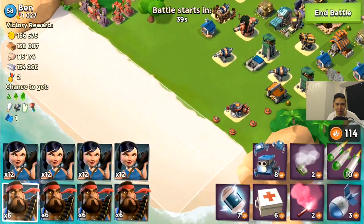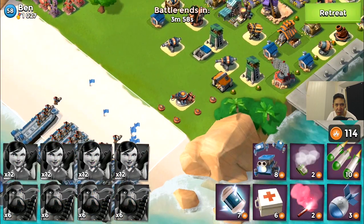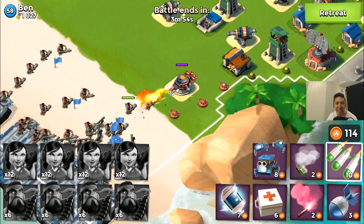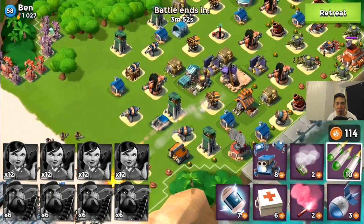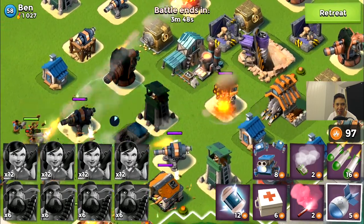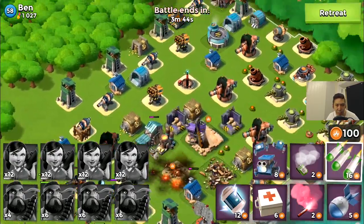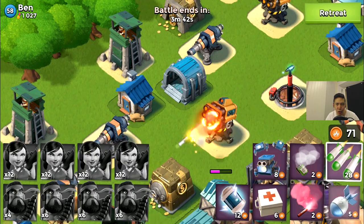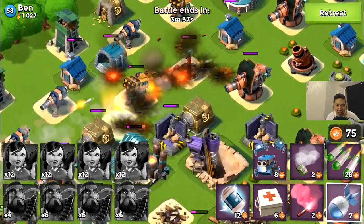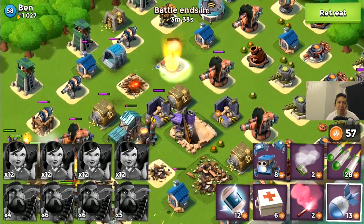The next base is Ban, 1027 metals, level 58. Dropping heavies first and then the zookies come afterwards. Look at that — the rocket launcher is actually targeting those heavies, which is super awesome. The heavies have tons of HP and do a great amount of damage if you have a lot of them, but if you've got just one heavy firing on the HQ it's gonna do nothing.